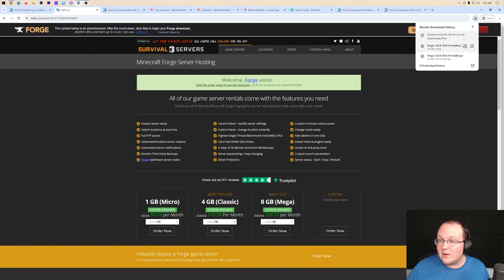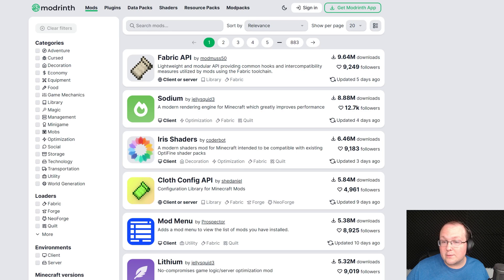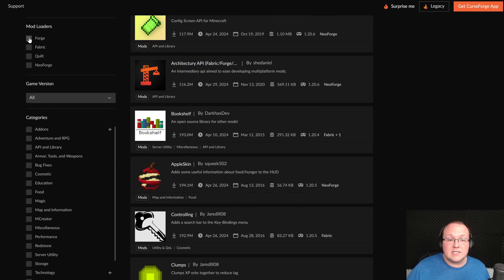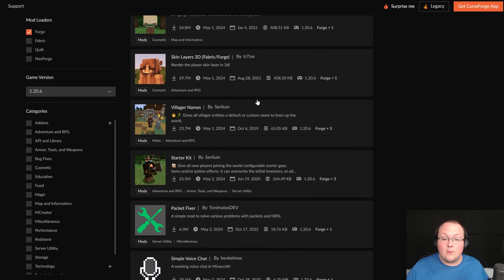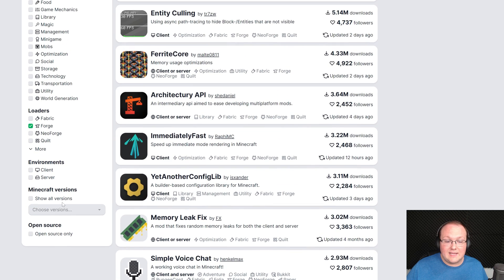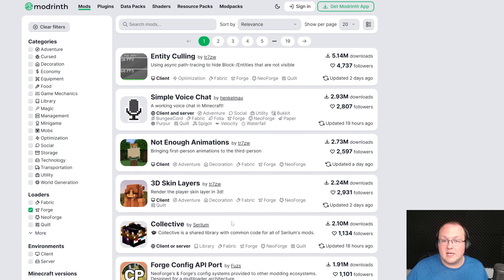Forge is now downloaded, so we can move on to downloading our Minecraft mods. There are two primary places to download mods from: CurseForge and Modrinth. Both allow you to filter by specific mod loaders and versions, so select Forge and then game version 1.20.6 to see all supported mods available to install.